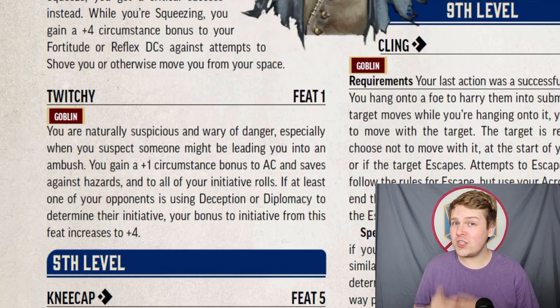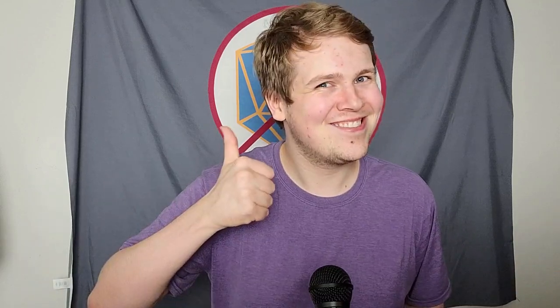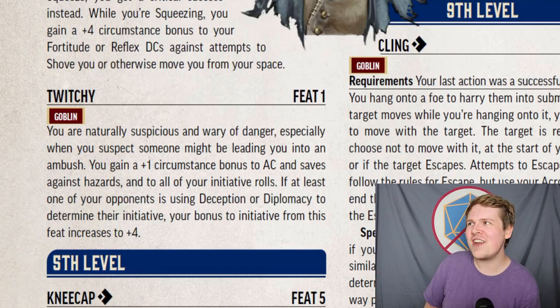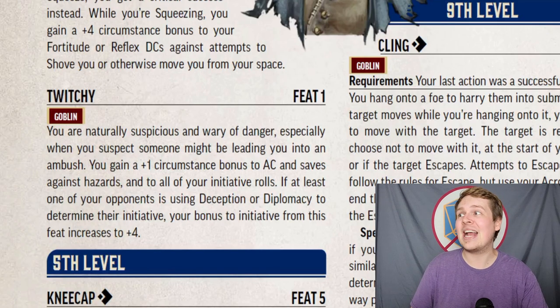Twitchy is probably one of the strongest level 1 feats. You gain a +1 circumstance bonus to Armor Class against all hazards, plus a flat +1 circumstance bonus to all initiative rolls. The only downside is this doesn't stack with the Scout activity, which is also a +1 circumstance bonus to initiative. Additionally, if one of your opponents is using Deception or Diplomacy to roll initiative, your bonus becomes +4 — though this is rare and would have been more useful if it also applied to Stealth-based initiative rolls.